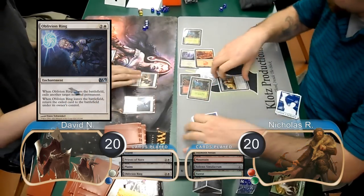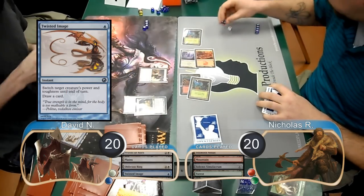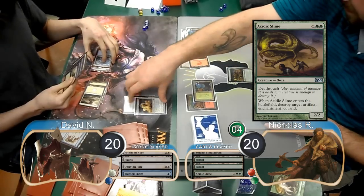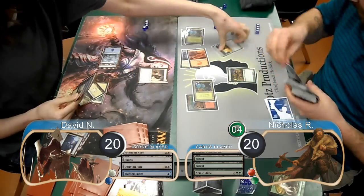David then attacked with his Priest and used a Twisted Image to switch its power and toughness and give Nick 4 poison counters. However, Nick had an Acidic Slime that he used to destroy the Oblivion Ring and get his Solemn back, allowing him to search for another land.